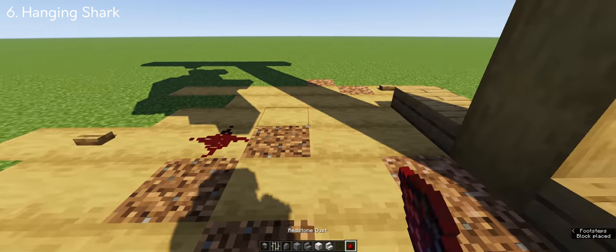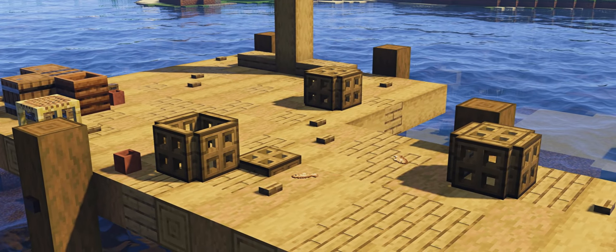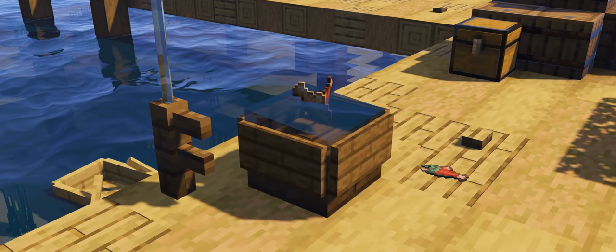Don't forget to add redstone at the bottom for the blood drips. In addition to the build, you can add crates around the bay area as well as a fishing rod beside it, which really completes the look of the fishing bay.